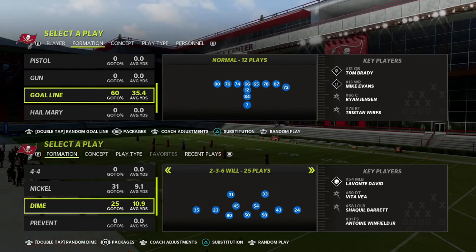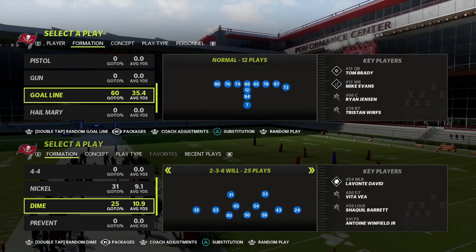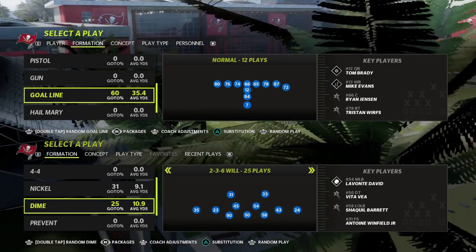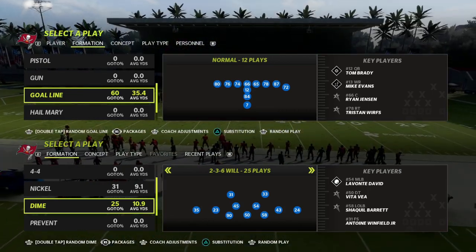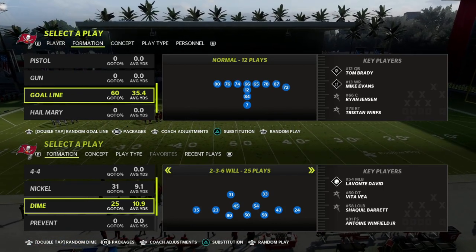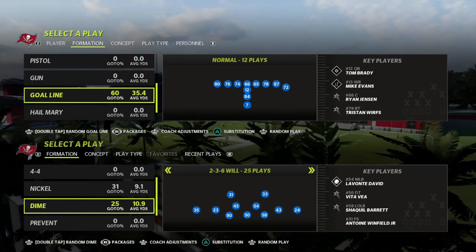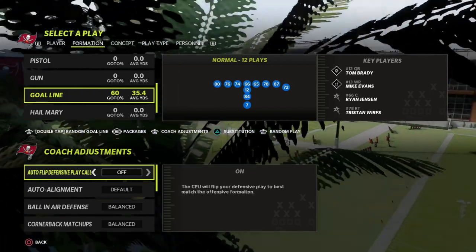Out of the Tampa Bay Buccaneers defensive playbook. If you want to learn my entire 236 Will defense — how you can build coverages around it, build blitzes that can come in against any meta offense, and how to shoot the runs — grab my 236 Will defensive ebook by joining my Patreon. It's only $10 to sign up and there's a link in the description below.